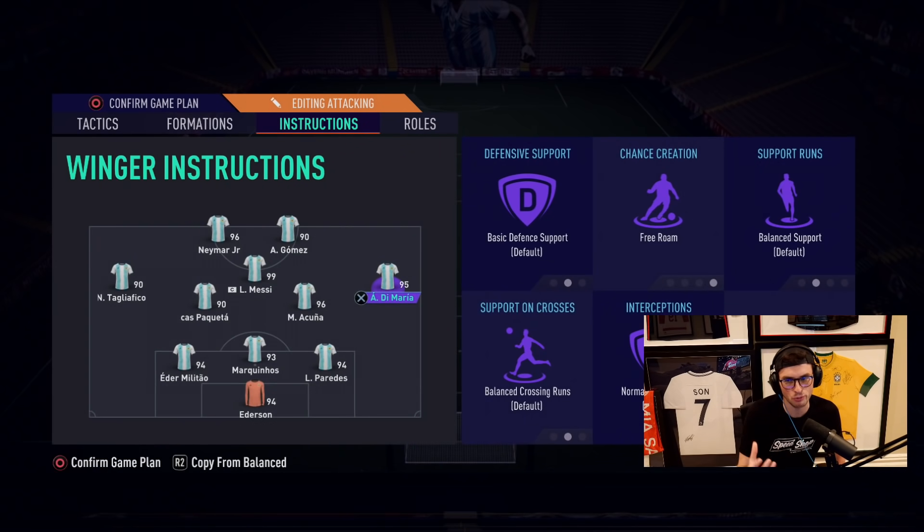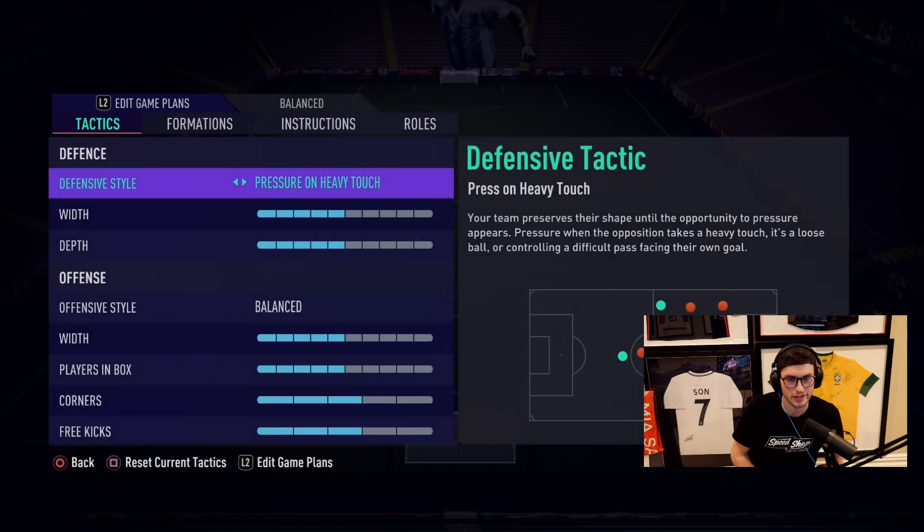We've got Di Maria on our special free roam instruction, so he's going to come inside and make some really nice runs. We're going to see how the team plays — I thought it'd be fun to build this kind of team and try it on rivals. If you guys like this type of video, drop a thumbs up and we will do one tomorrow with whoever wins the England and Denmark game. We'll do an Italy versus whoever and post that tomorrow.